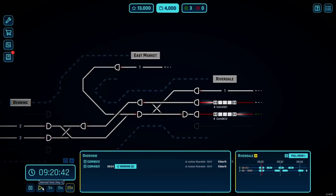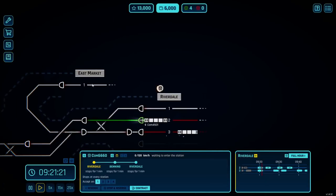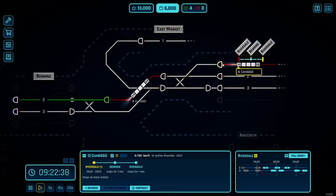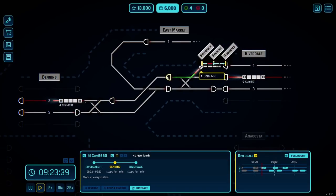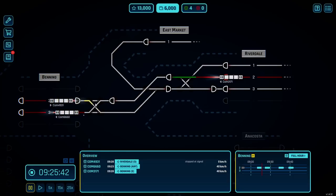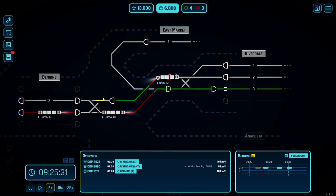As soon as this guy takes off, we can get the 666 and land him on Riverdale number one. So we can clear this route, clear him all the way across, and now the 666 is going to follow behind. We'll clear him into platform number three, then spin this guy. Line that switch for this commuter train — line him all the way into Riverdale. Line him up to that signal, spin this train around, and we've added a bit more capacity.